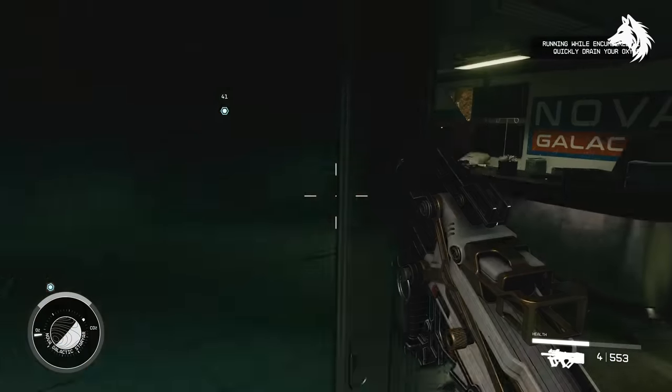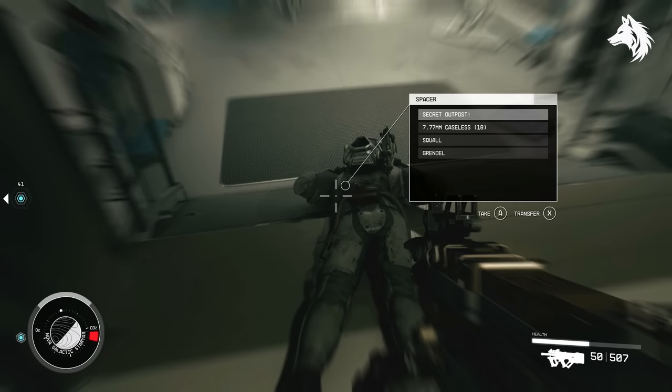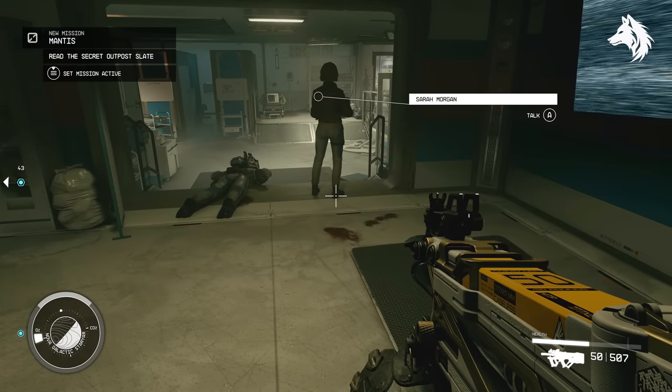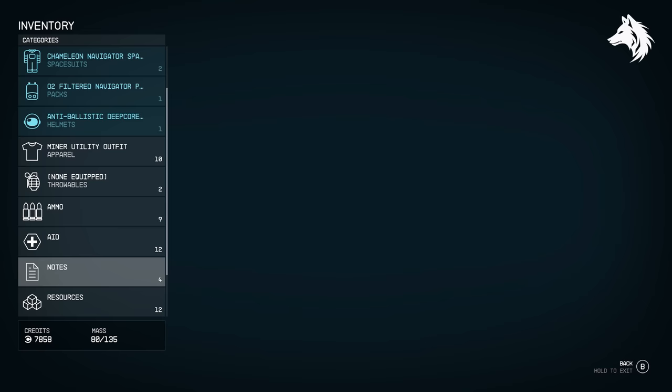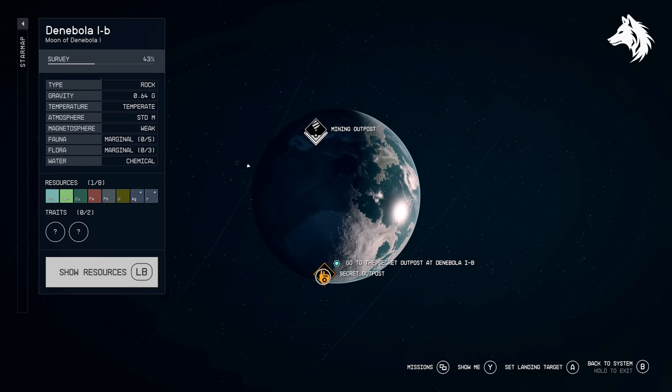During the second main mission, the Old Neighbourhood, you will travel to the Nova Galactic Staryard, which is around the moon near Earth. On board, you can kill a bunch of enemies and eventually one will drop a secret outpost slate. Read the slate and a new outpost will appear, and you can travel there in your ship.